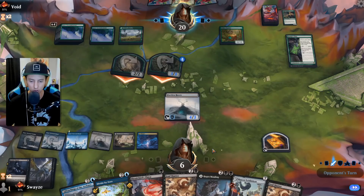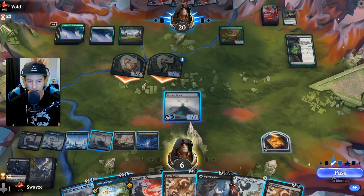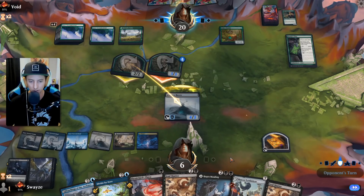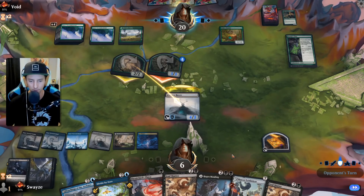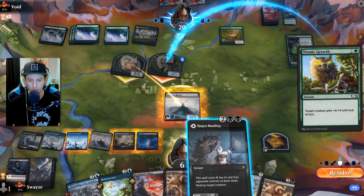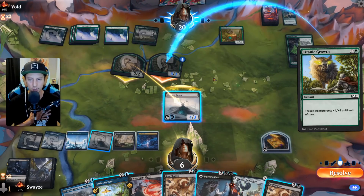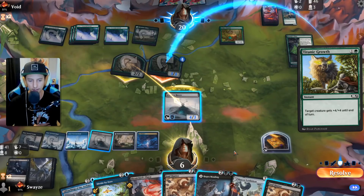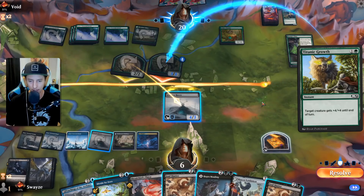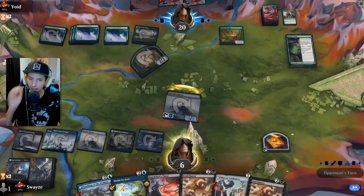Could take three damage and kill the 2/2, then Blood Chief's Thirst the 3/3 — that way we don't lose the Faceless Haven. Or we could kill both. Hagra Mauling could be pretty good here, but they have mana open and I'm pretty sure Blizzard Brawl gives indestructibility — if they have that they win. I could Divide by Zero but they could just replay it. Have to go for the kill — nice, we got it! I was worried about Blizzard Brawl but we're good.